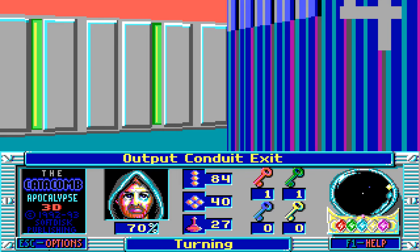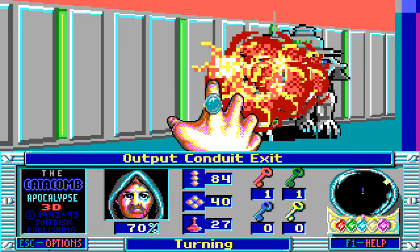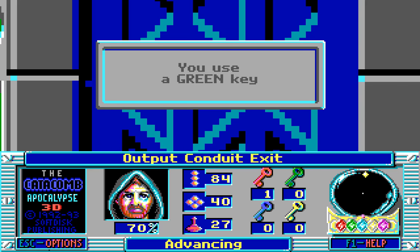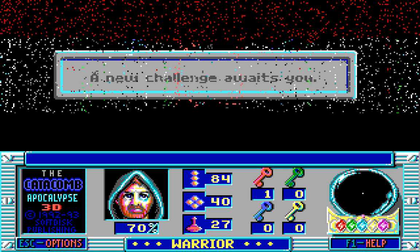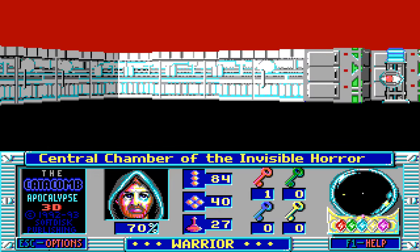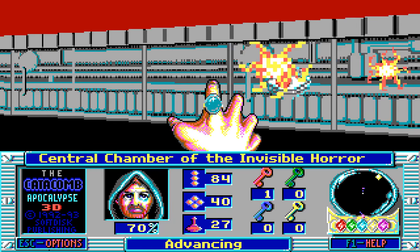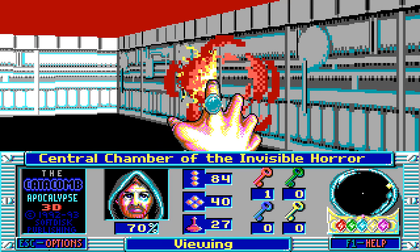The zappers, the exterminators, and the magic missiles — all of the magic collectively is one extremely devastating package of destruction! And here is the way out! The green key is used, and a new challenge awaits us! The central chamber of the... invisible horrors? That sounds really bad! Also, we really need to obliterate this! There we go, it is gone!